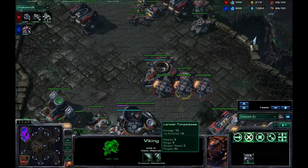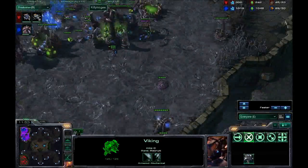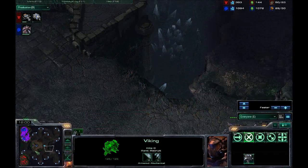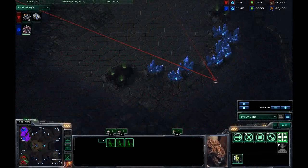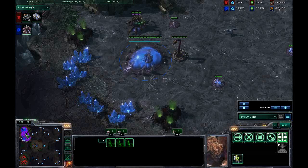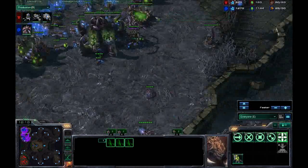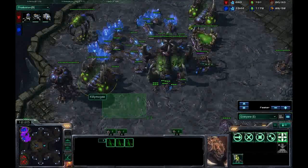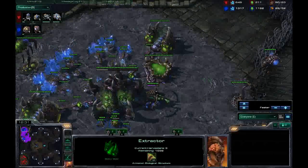The Vikings have intense range — range 9 — what's the range on my mutas? They're not even out yet. That's me scouting for expansions. Terrans don't do that a lot though. My expansion is up, I've got way too much money. I need to spend it on larvae, on units, on tech. I should get a hydralisk den and a roach warren because I can afford it and it's good to have the option.